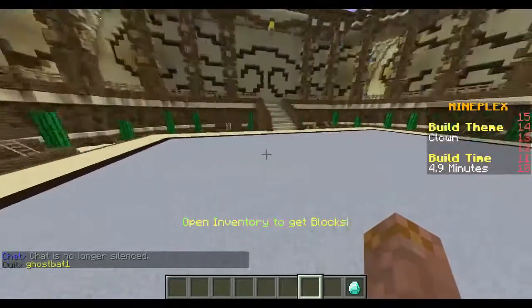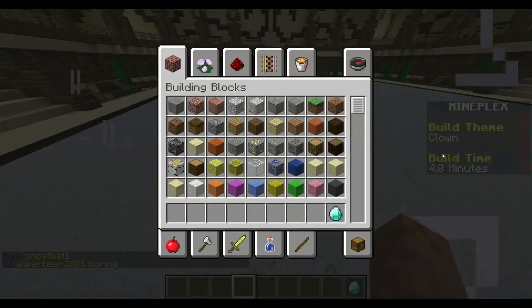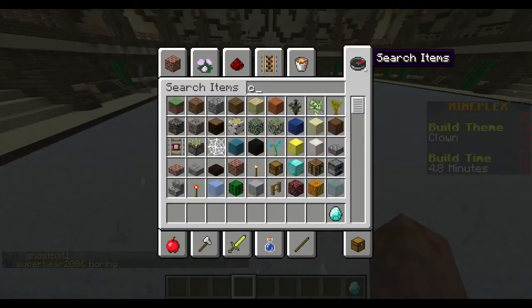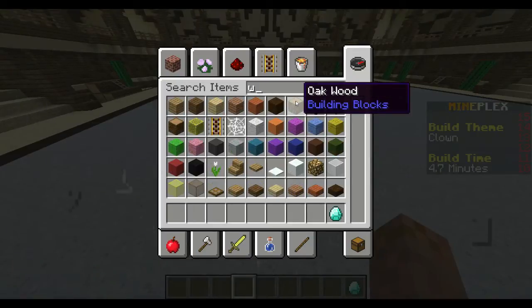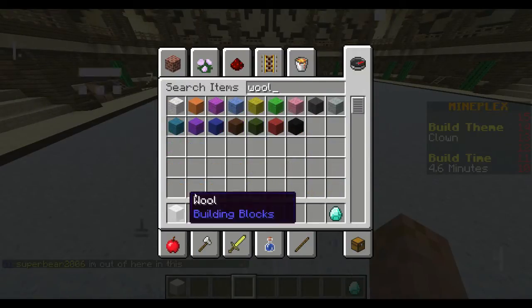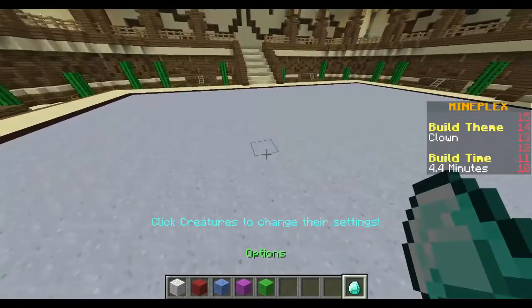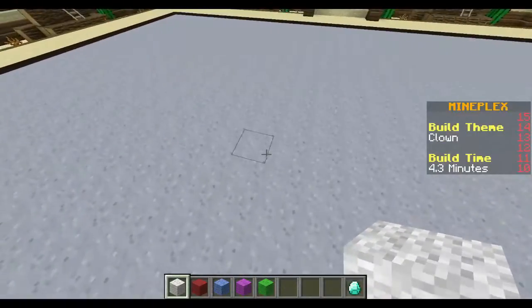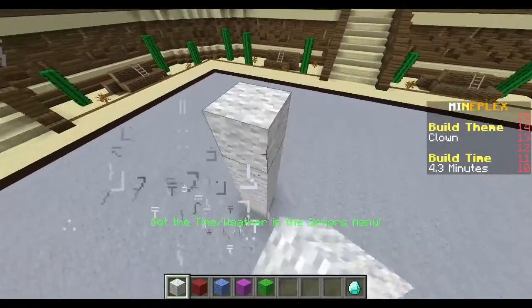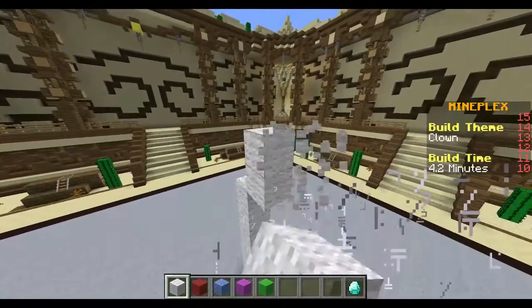What's up guys, it's Tyrone Games and today I'm doing the building game. It just started like five seconds ago. The theme is clown, so I need to get some clay - wool actually. There's white, red, blue, pink and green. This is gonna be really difficult. I guess I'll make it 2D.